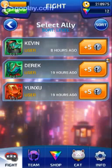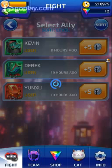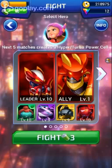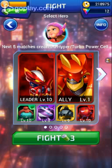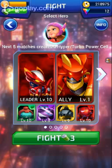So let's enter — it'll cost us three of those canister things. I'm going to use Youngzoo. And we get to use Honeywoman, my favorite. My team's all ready, let's fight.